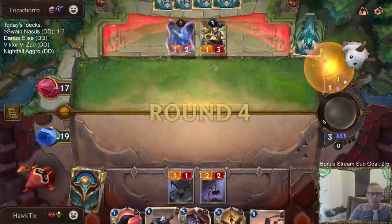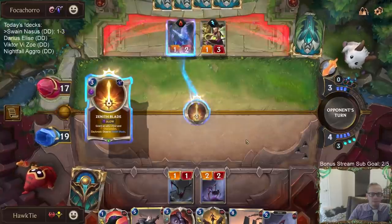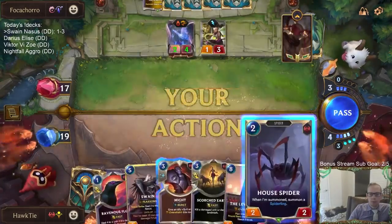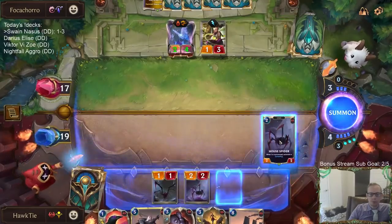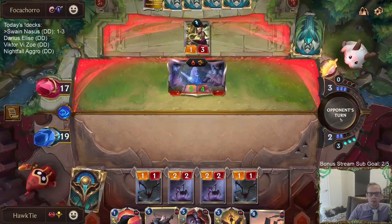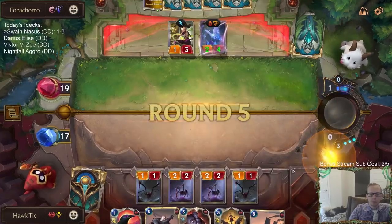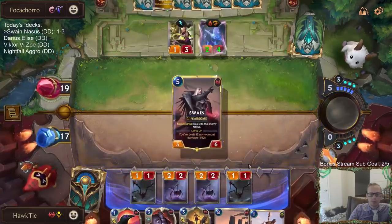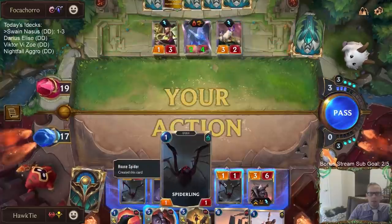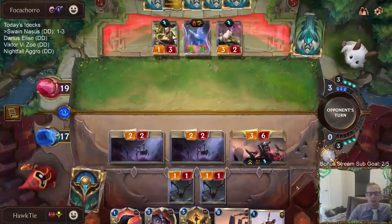We need some way to deal damage to Sparklefly — because we don't have very many cards that actually deal damage to the opponent's units. We have Weighted Judgment and Death's Hand. Is that it?